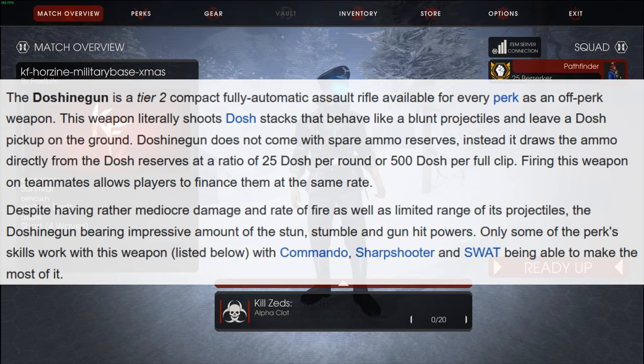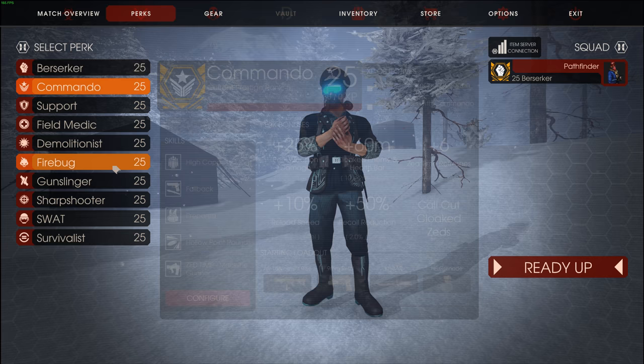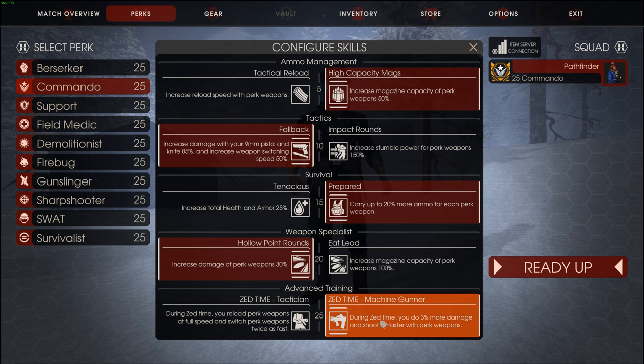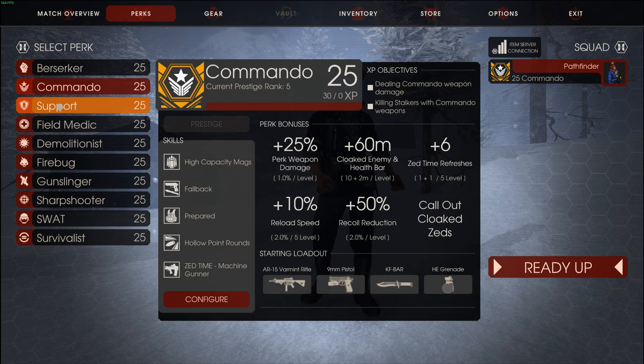The Dosh Gun is notably affected by the following boosts: Commando's passive damage and Machine Gunner. Commando has plus 25% passive damage to perk weapons, and with Machine Gunner, you do 3% more damage and shoot 3 times faster with perk weapons. So the Dosh Gun is going to be affected by both of these.